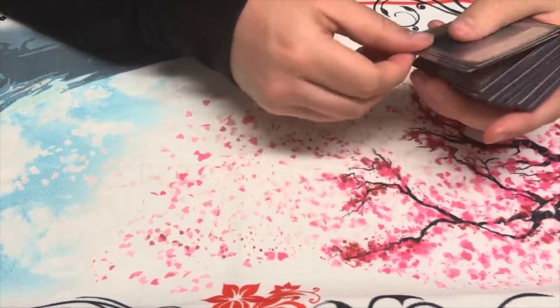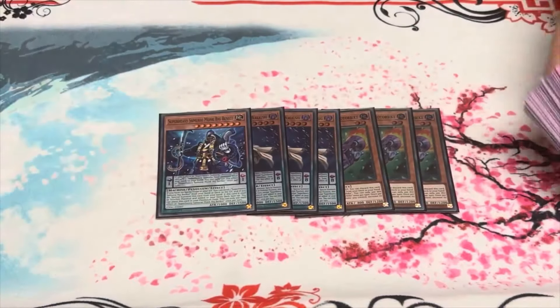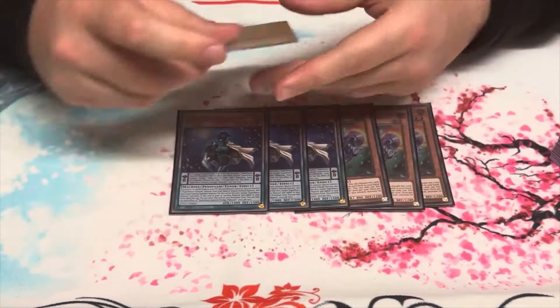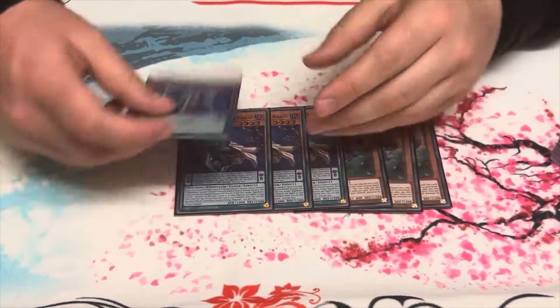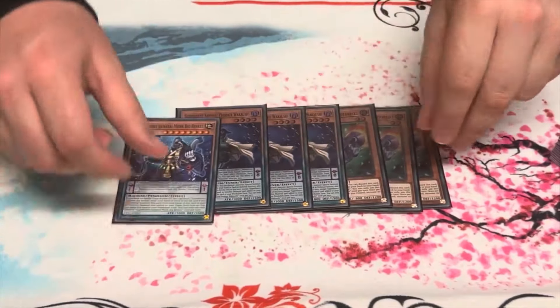For the Super Heavy Samurais: 3 Meta Bike, 3 Recall Sheep, 1 Big Benkei. I didn't see Big Benkei in my opening hand. Tempted to play 2 but I can't find the room at the moment. I might do some testing online to see what I could possibly cut from the deck to put another Big Benkei in.